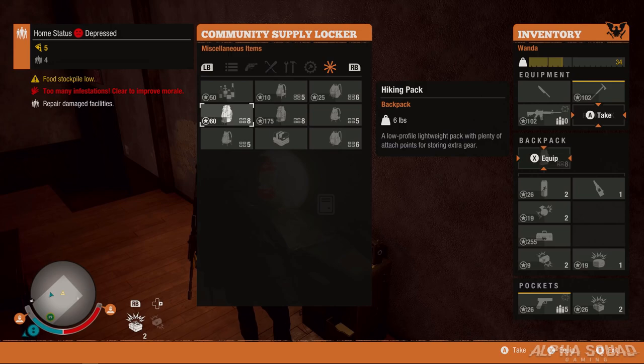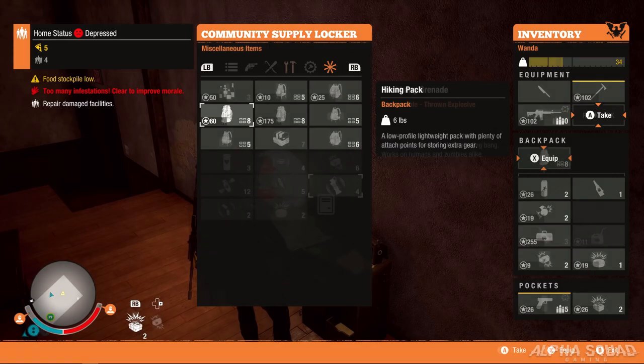Here we have the hiking pack, which is only six pounds. It's a low-profile, lightweight pack with plenty of attachment points for storing extra gear, and it has eight inventory slots. That's probably going to be one of the better, if not the best, backpacks in the game to use.